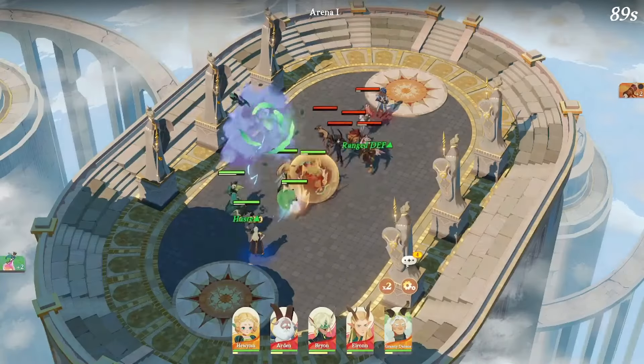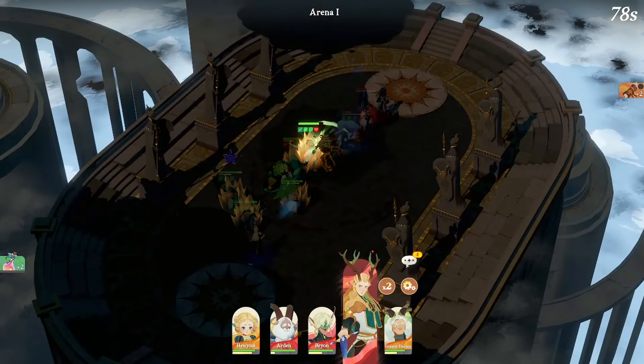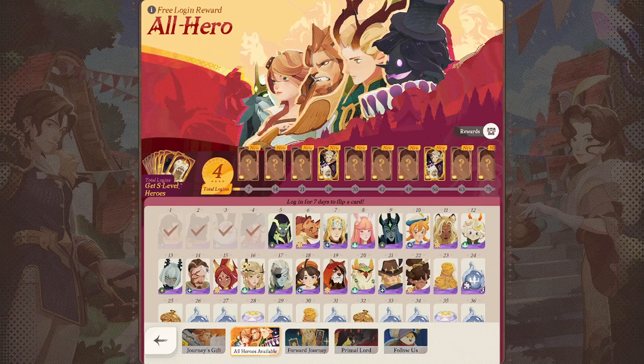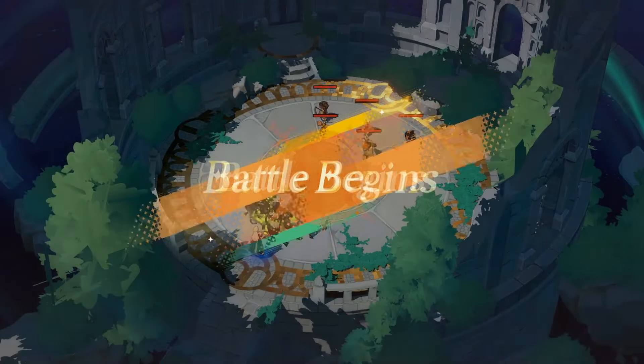Just a quick recap: AFK Journey's official launch happened on March 27th across various countries and regions. You can freely download this game on iOS, Google Store for mobile, and on AFK Journey's official website if you want to play the PC version. One of the biggest things happening right now is AFK Journey is giving away more than 40 heroes of all qualities, including Epic Heroes for free, allowing players to experience the full range of combat strategies at no cost.